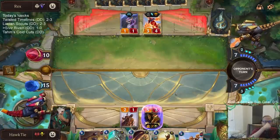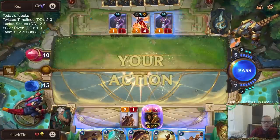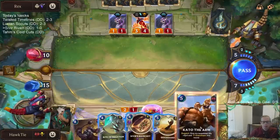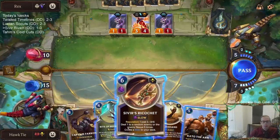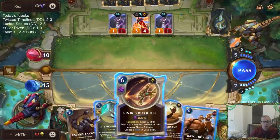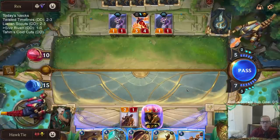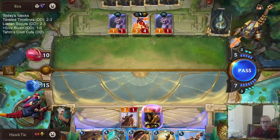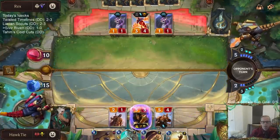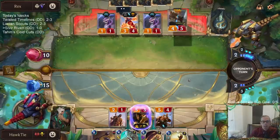Pretty interesting game, pretty close. They're looking at playing early in Soul next turn. I really want to play Kato and Quicksand and be able to Ricochet, but that costs one more mana than what I have if the Ricochet goes down to three mana. So we may not be able to Quicksand because I really want to do this Ricochet.